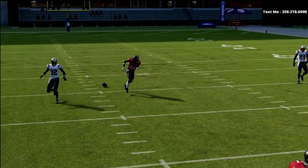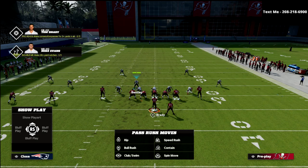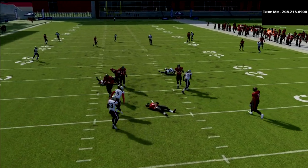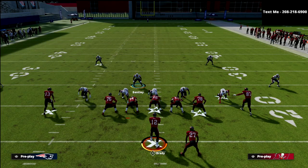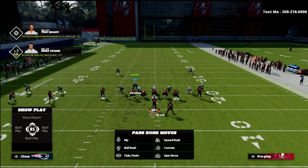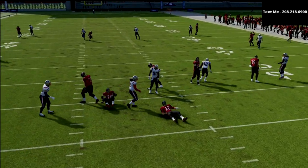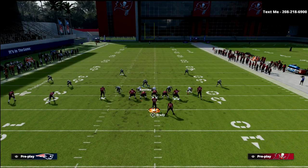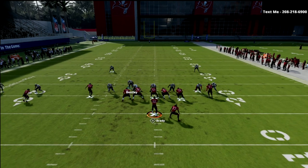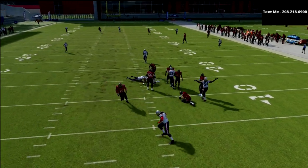If you pass commit, he's going to get that instant shed animation. I've had a ton of success with this. Now if they put the running back on a route, you're going to get pressure either way — typically off the left side. I'm just holding left trigger, snap the ball, and you see the pressure comes in. If they send five out, you'll get pressure; and if they block their running back in that play action — which is very popular — you're going to get pressure off this side.